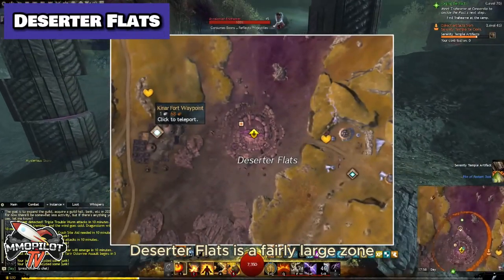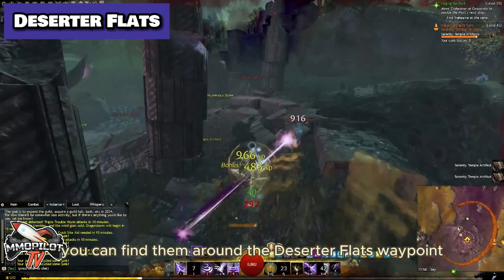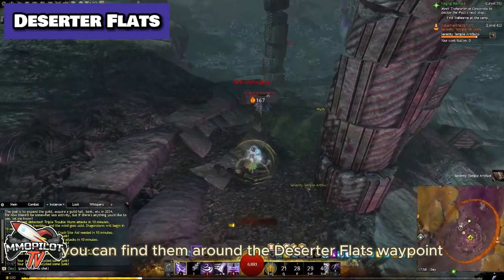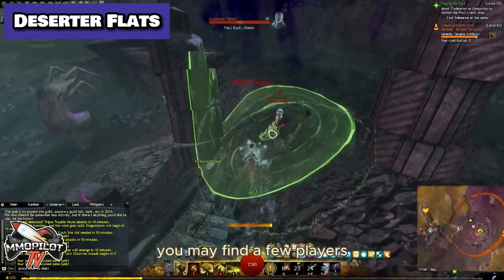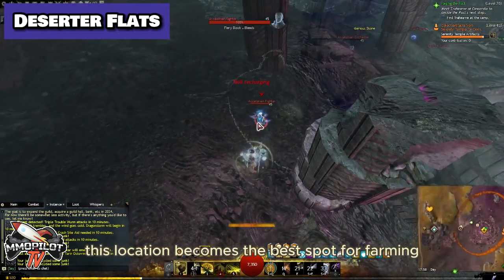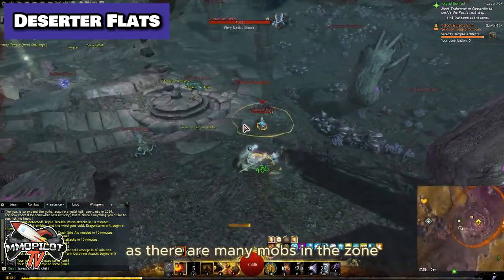Deserter Flats is a fairly large zone, and it has many enemies that drop these items. You can find them around the Deserter Flats Waypoint, the Breach Waypoint, and the Pit's Waypoint. During the day you may find a few players, but at off-hours this location becomes the best spot for farming Radiant Dust, as there are many mobs in the zone.